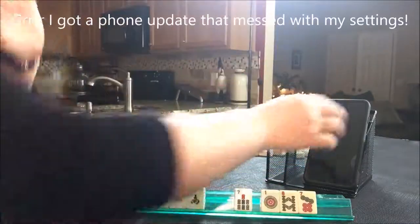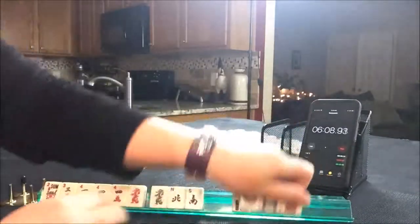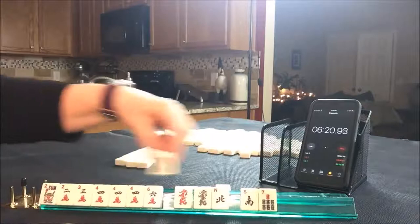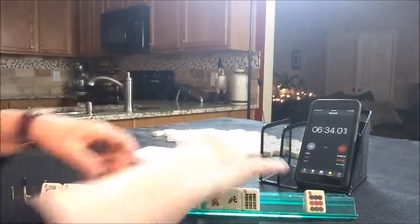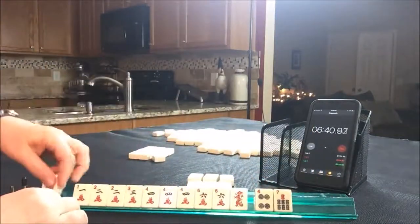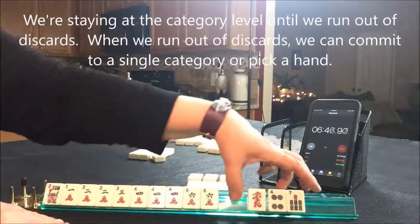Oh my gosh, I lost my timer here — that's going to be a problem. Let's pass these three. So we've got a 2 and a 6. There's kind of a 2, 4, 6, 8 showing up there. Let's keep the red and pass these three. Here's a 2, 6 again — it'd be nice if we could get an 8 crack. There's a 1 — 1, 2, 3, 6. That's not working out so good. 1, 2, 3, 4, 6. Let's pass these three.